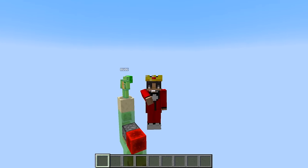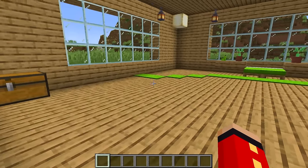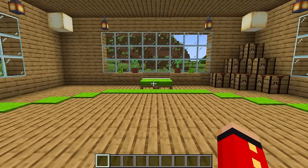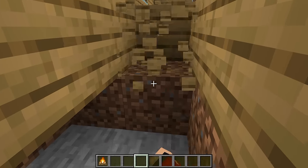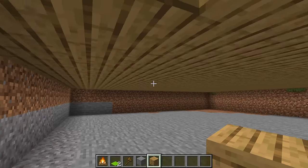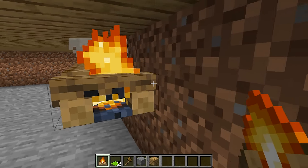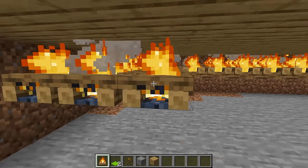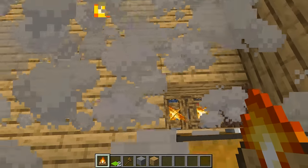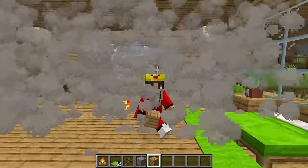This next prank is called Smokey Floor. And the reason it's called that is because this entire room is going to be filled with smoke. And the only item you need for this prank is a campfire. And once you have a campfire, all you want to do is just break down the floor of your friend's house like this. And once you break underneath the floor, all you need to do is place all the campfires in order like this. You need to make sure you get every single block underneath the house. And there you go — this is the last one. And check it out — the house is super duper smoky. I can barely see myself inside of here.